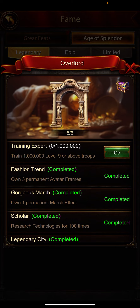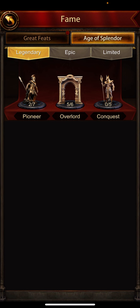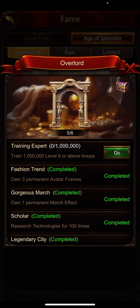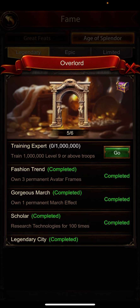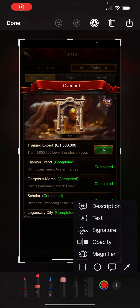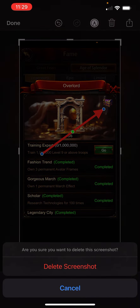Train 1000 level 9 or above troops for the training expert task — most of my friends have already claimed this. After completing each part, there will be one more chest shining. As you can see in the screenshot, each part has a separate chest with its own rewards.